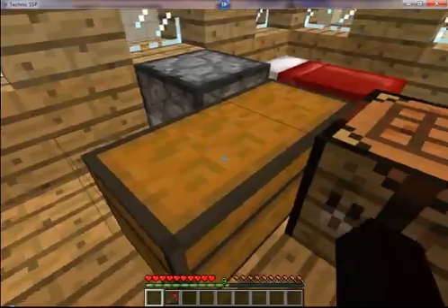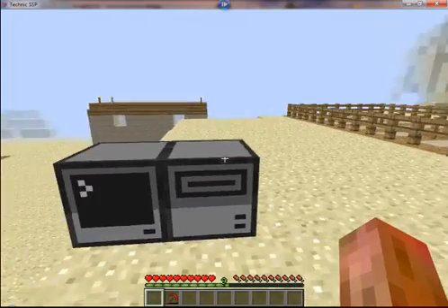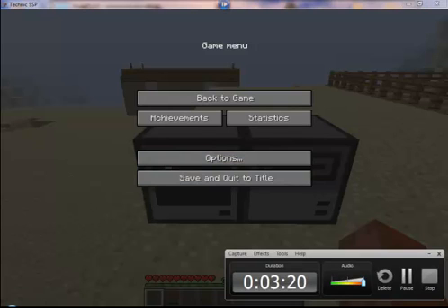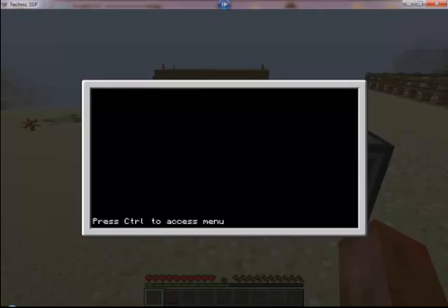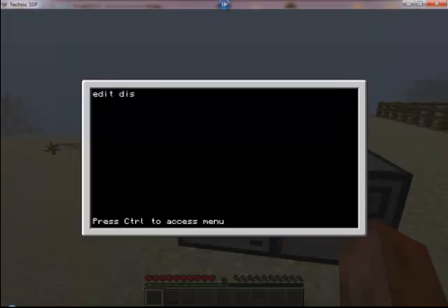So now you can rob whatever's in the chest — pretty simple. Now you can make more viruses; there are all different types. Now I'm going to show you another one. So now what we're going to type in our disk startup is 'edit disk/startup' — okay, here's our old hack.